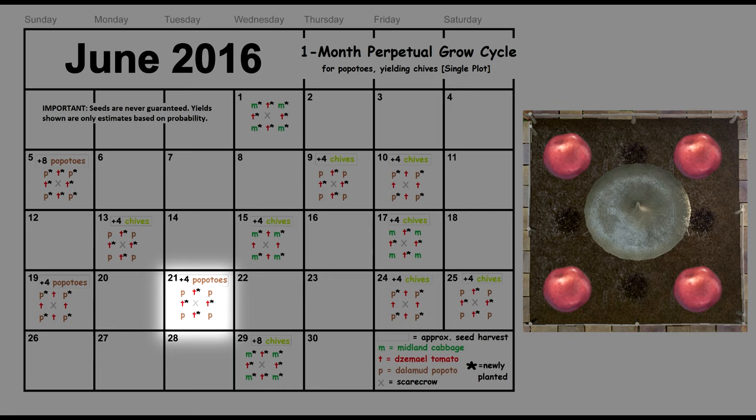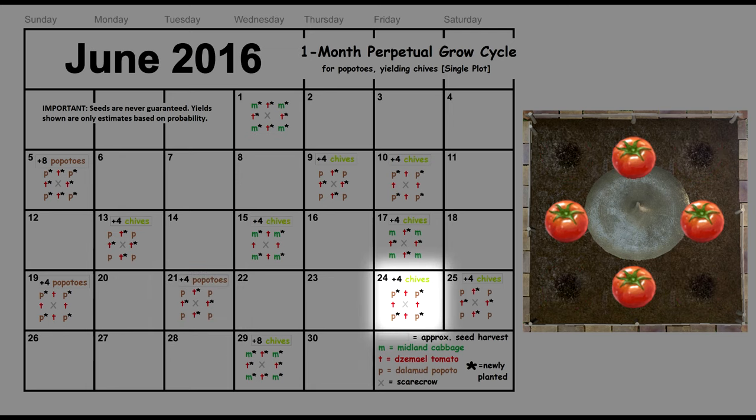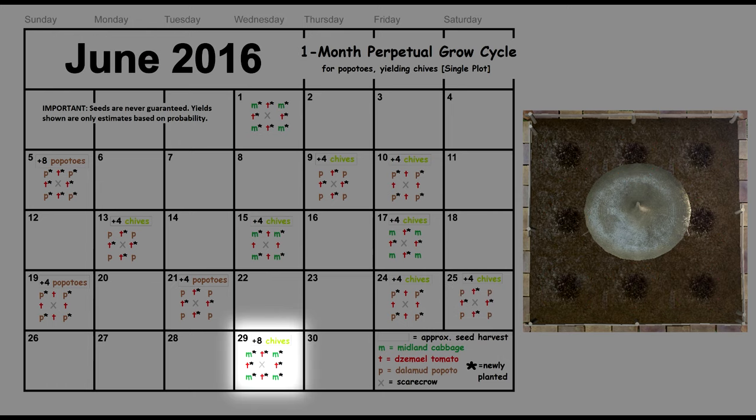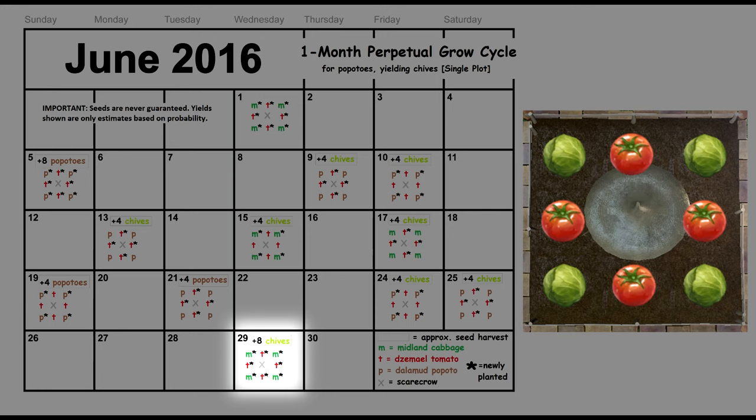On the 19th our cabbages are ready, hopefully yielding four popito sets we can use right away. On the 21st our tomatoes are ready with more popito sets — more tomatoes are planted. On the 24th our popitos are ready, yielding more chive seeds, and we replace them with the four popito sets we got on the 21st. In reality you may obtain less than four seeds per harvest, in which case we'd need to replant with cabbages for more popito sets, but for the sake of example let's say we're lucky and ready to replant popitos. The next day our tomatoes are ready with more chives. We replace the tomatoes, and five days later we have a full harvest as the tomatoes and popitos catch up to each other. We get up to eight chive seeds and are back to where we started on June 1st — a complete growth cycle that neatly fits into one month.